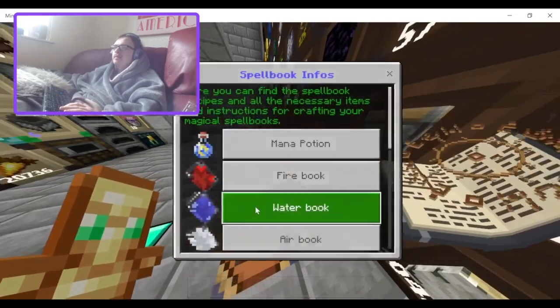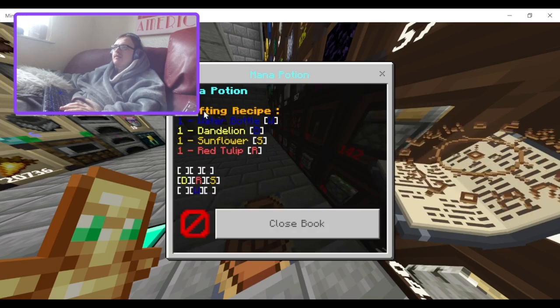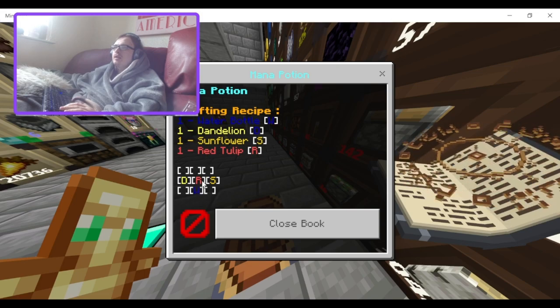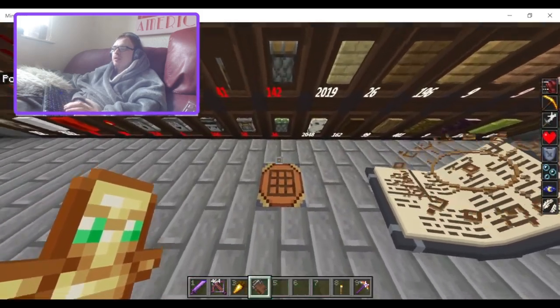So for item crafting: we have the mana potion. Its crafting recipe is a water bottle, dandelion, sunflower, and red tulip — just one of each of them. I'm in creative mode so let me search for it.